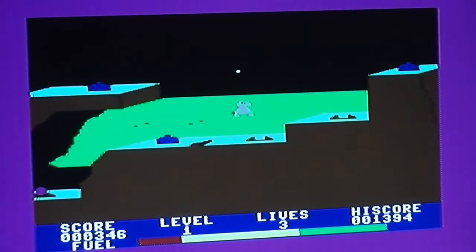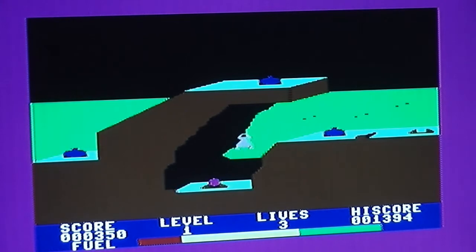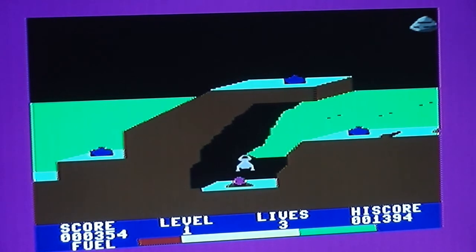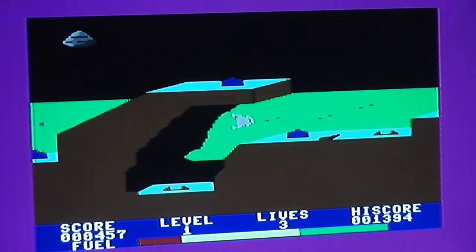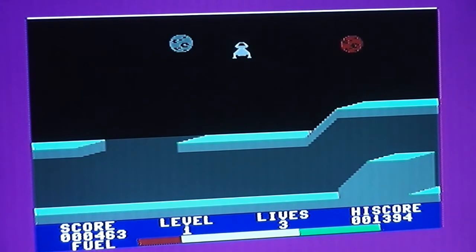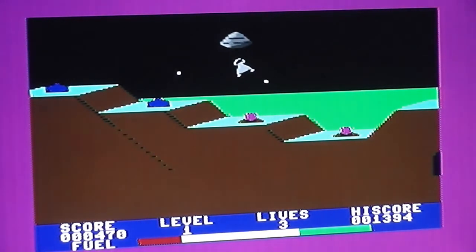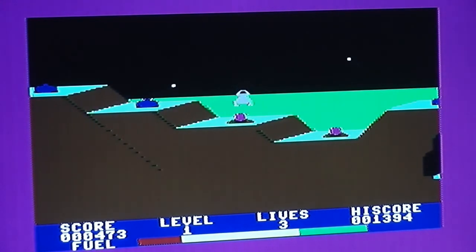The controls can be pretty tricky — once you get some speed up you have to carefully adjust your inertia. It's quite a reasonable physics model: the more you thrust, the faster you go. If you've played Thrust on most eight-bit micros or Gravitar in the arcades, it's pretty much the same. Once you've got all the orbs on a planet, you fly to the top of the screen and return to a hub to go to the next planet.